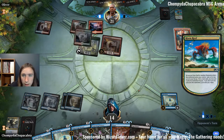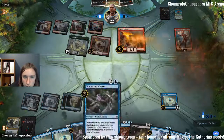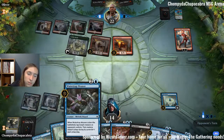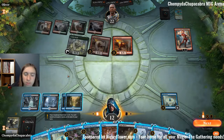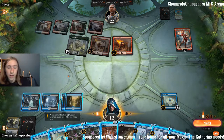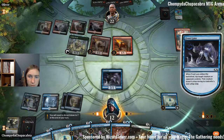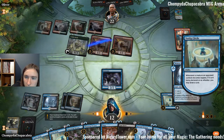Sure, gain a life. Scorch Spitter. I'm hesitant right now to play out these Verity Circles partly because I'm taking a turn off and getting beaten in the face when I don't need the card draw — I have a full hand. I think I'm going to take this opportunity to Frost Lynx, tap down Scorch Spitter, and hopefully draw a land.